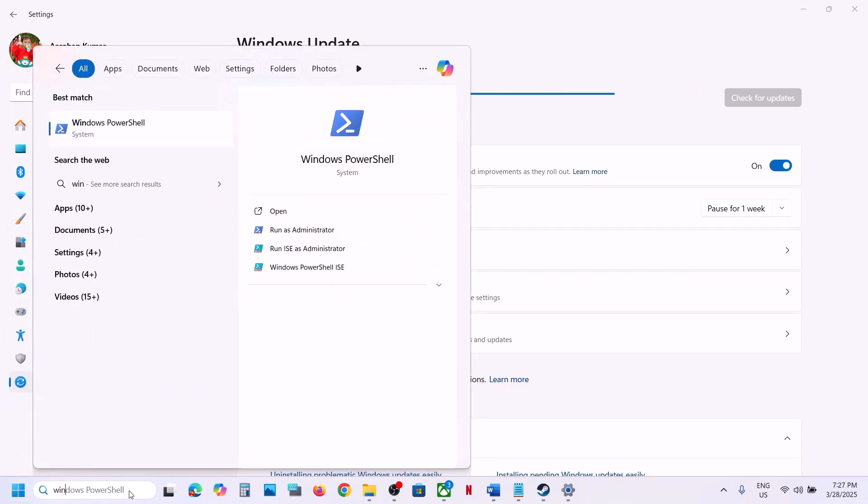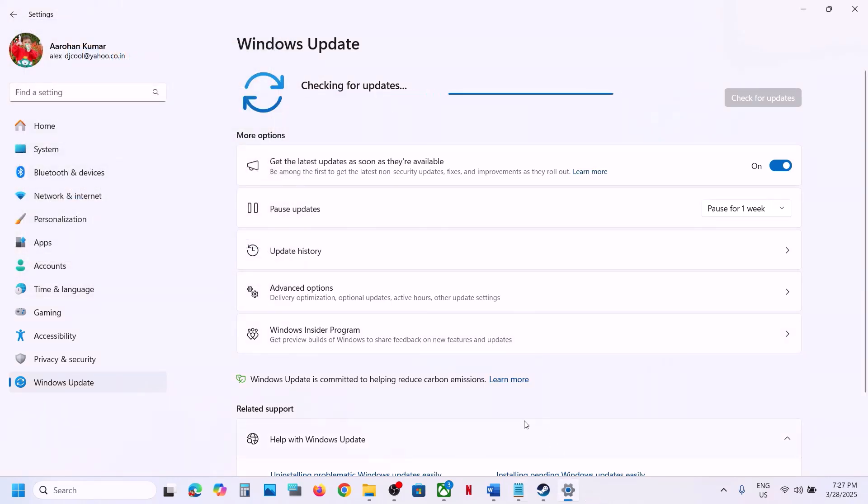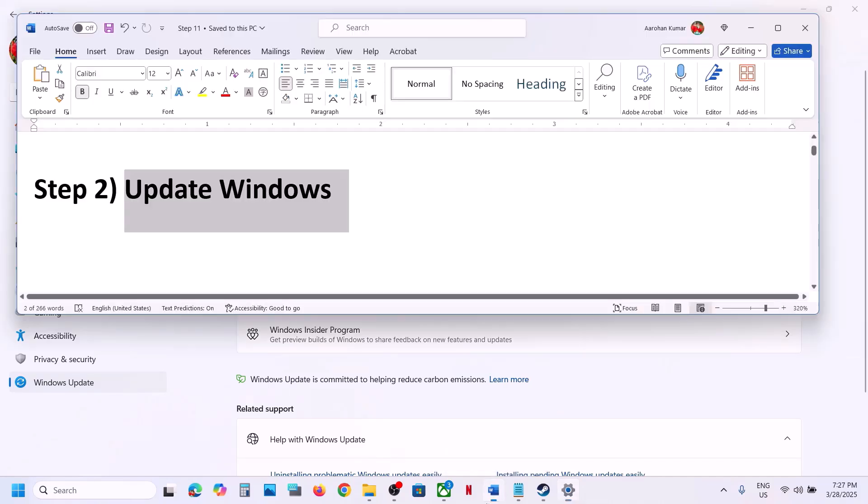Right now the latest version is 24H2, so make sure you update your Windows 11 to version 24H2 and then launch the game. Similarly, for Windows 10 users, update to version 22H2 — that is also the latest update — and then launch the game.